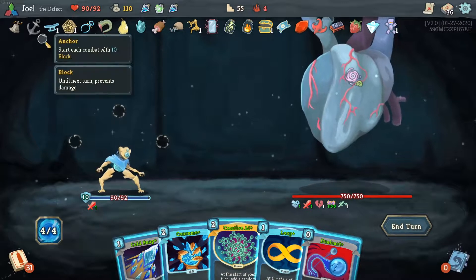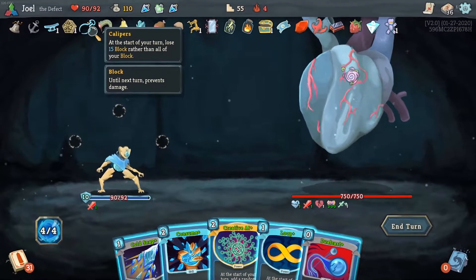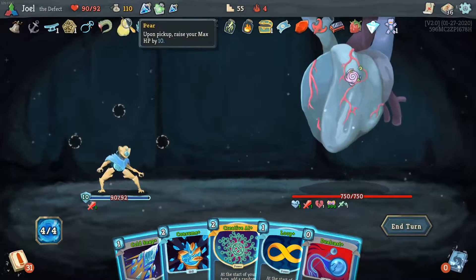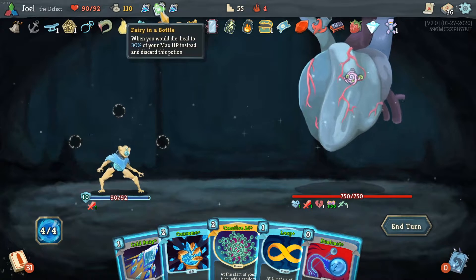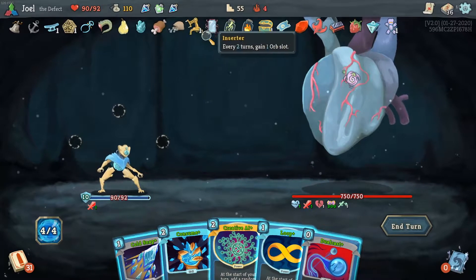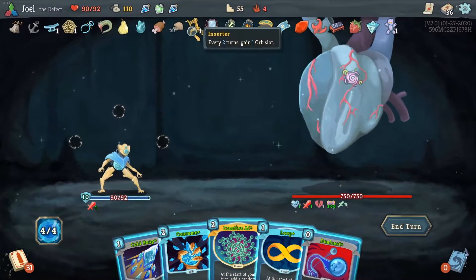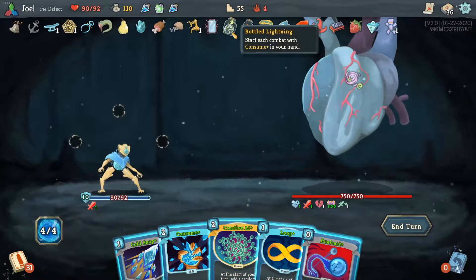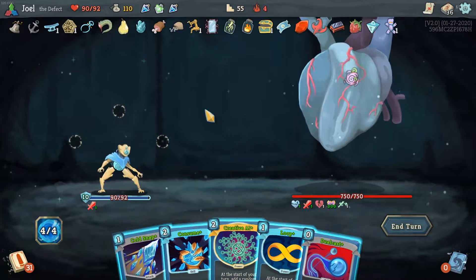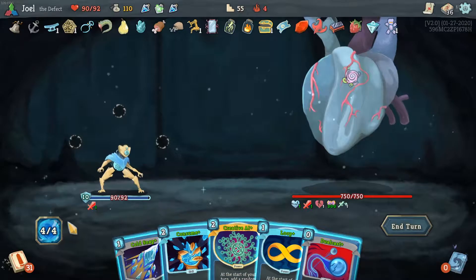Just to see what I have — I've got some relics here that give me initial block. Calipers let me store block between turns. I can die twice or reach HP zero, but that should be fine. There's a focus bonus here, and the inserter — we get another orb slot every two turns, which is gonna be important. I've used the bottle of lightning and the bottle of flame to innate a cold snap. We've got the boost of another energy here.